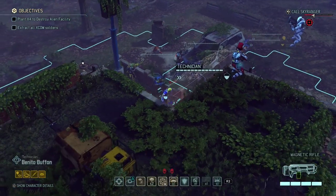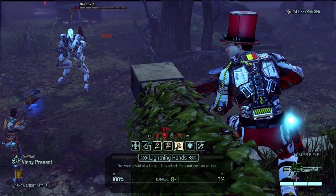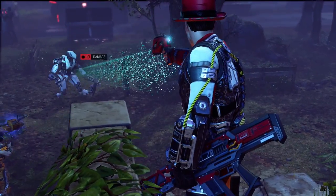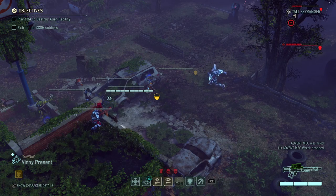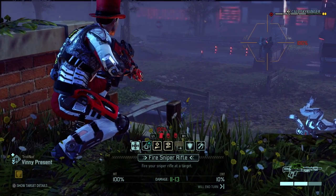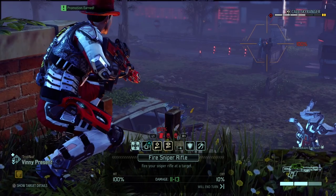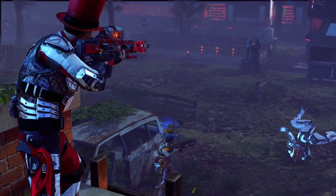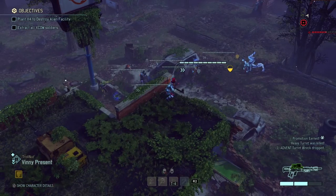I'm gonna take out the turret with Vinny, but first I'll use his lightning hand shot on the mech. There we go! Goodbye! Those EMP rounds are way too powerful, especially now that we have the beam pistol. And now 100% on the turret — so that's just an insta-kill as well. He wasn't reacting because of a promotion earned. Just waiting for that promotion to come in — he didn't want to fire his gun until the promotion came in. But there we go, turret destroyed as well. That only leaves two more troops.